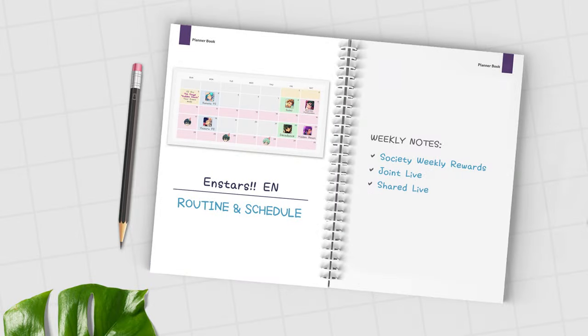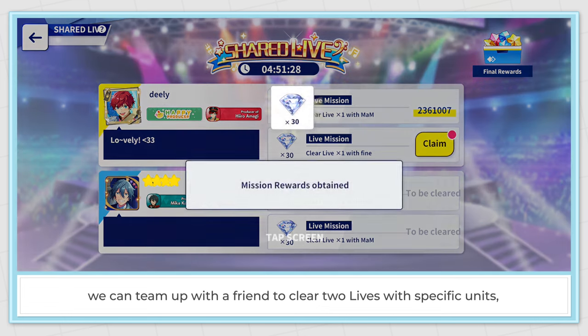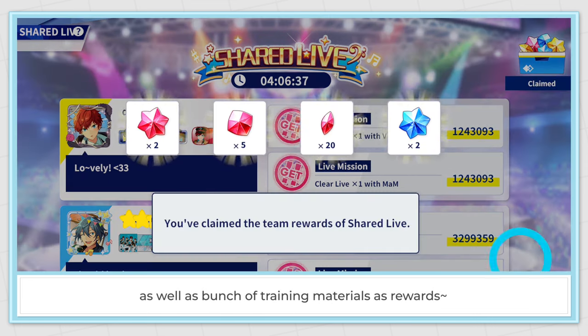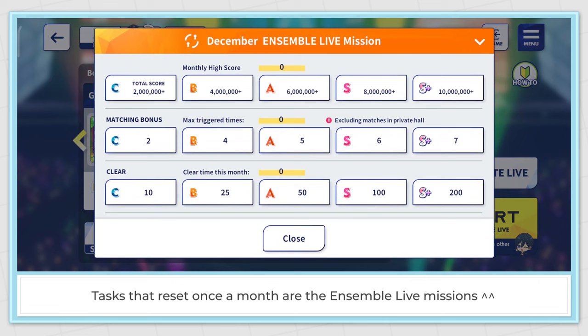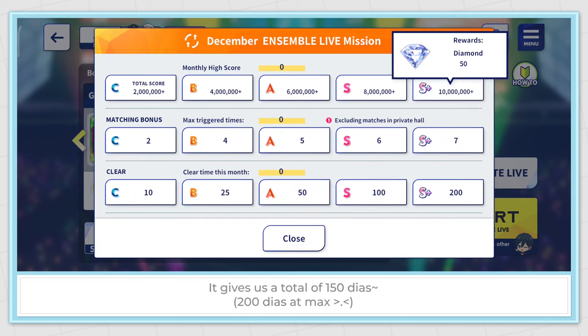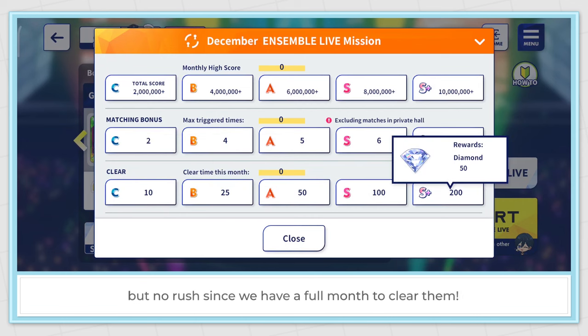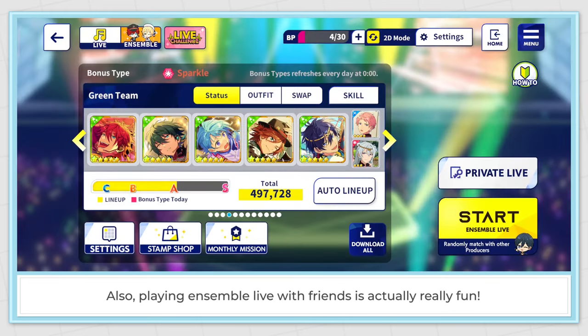Shared Life: on Friday, Saturday, and Sunday from 7 to 12 pm, we can team up with a friend to clear 2 lives with specific units and get 60 diamonds as well as a bunch of training materials as rewards. Tasks that reset once a month are the Ensemble Life missions, which give us a total of 150 dias — no rush since we have a full month to clear them. Playing Ensemble Life with friends is actually really fun.